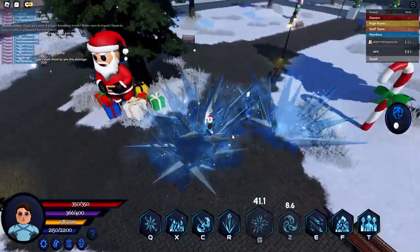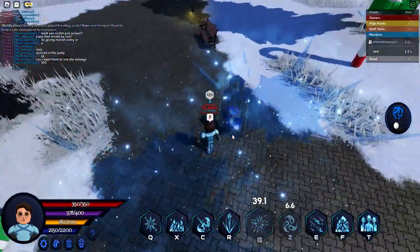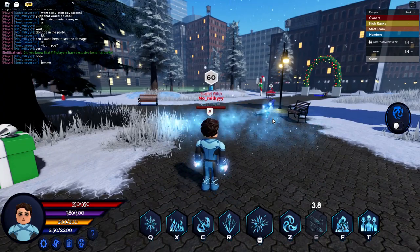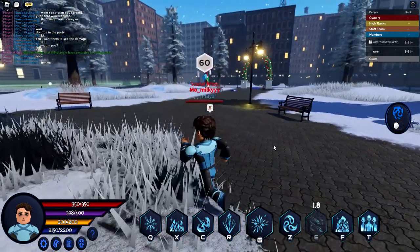Next is Ice Projectiles — summons Ice Projectiles, dealing damage. Next is Ice Bolts. It summons about four spikes, dealing damage. It's pretty good.